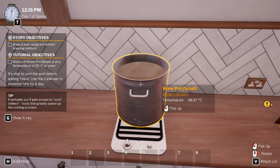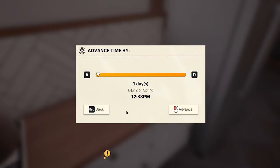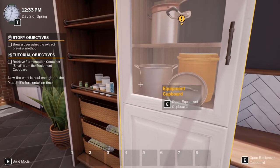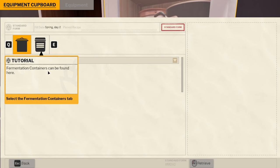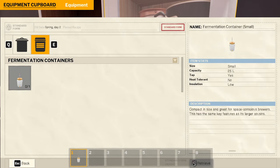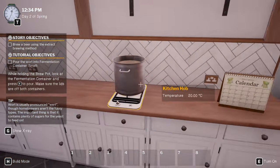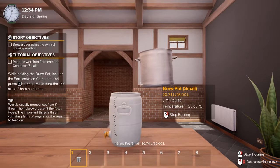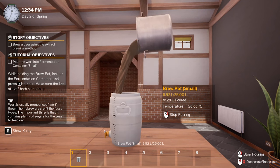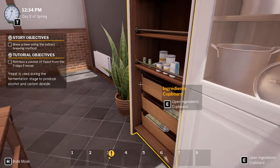Wait until the brew pot is at a temperature of 21 degrees or lower. It's vital to cool the wort before adding yeast. Use the calendar to advance the time by a day. Advance by one day — cooled it down. Retrieve the fermentation container from the cupboard. Fermentation containers are used for the fermentation stage of brewing when yeast turns sugars into alcohol and CO2. Note the attached airlock — this is so CO2 can escape, preventing unfortunate container explosions. Yes, we do not want that. Pour it all straight in.